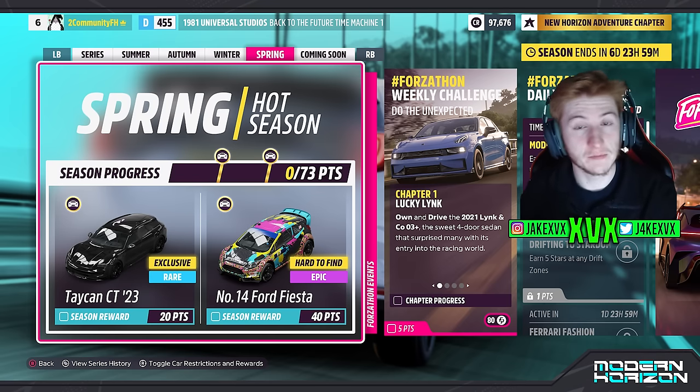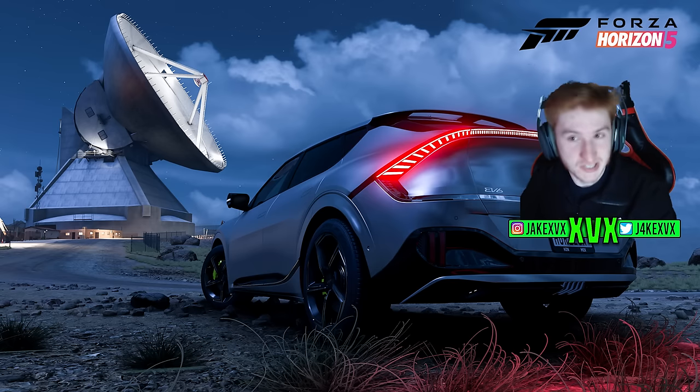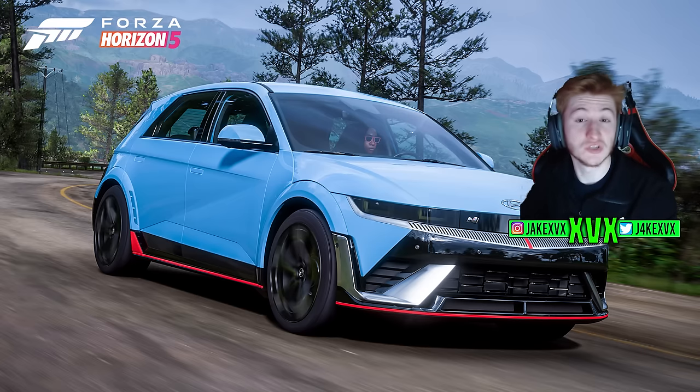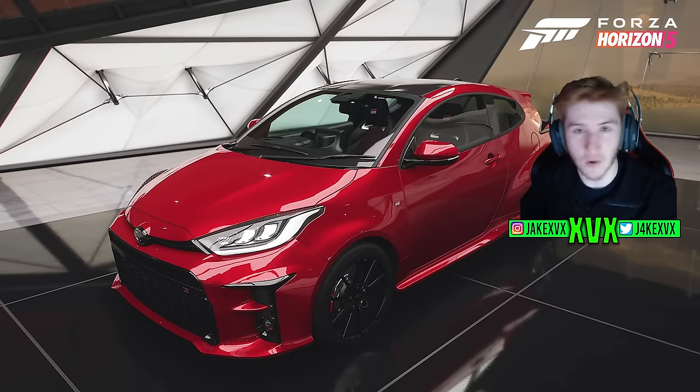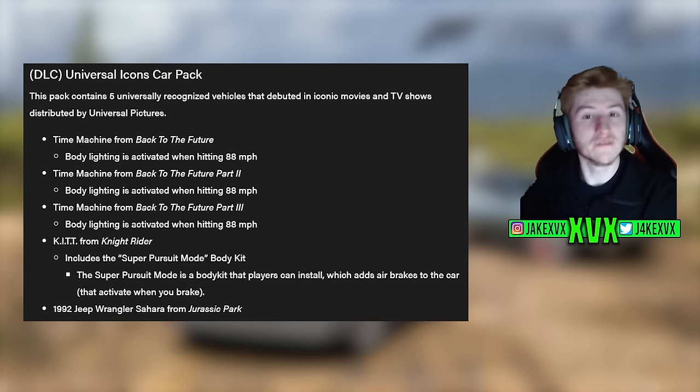So that's the full festival playlist — there are five new cars. To recap: the Kia EV6 GT, the Ford Mustang Dark Horse, the Ionic 5N, the Toyota GR Yaris, and the Porsche Taycan CT. Now let's hear some details about that car pack.